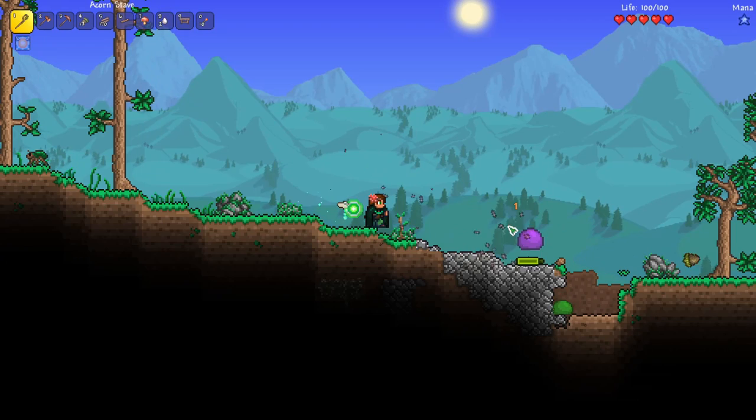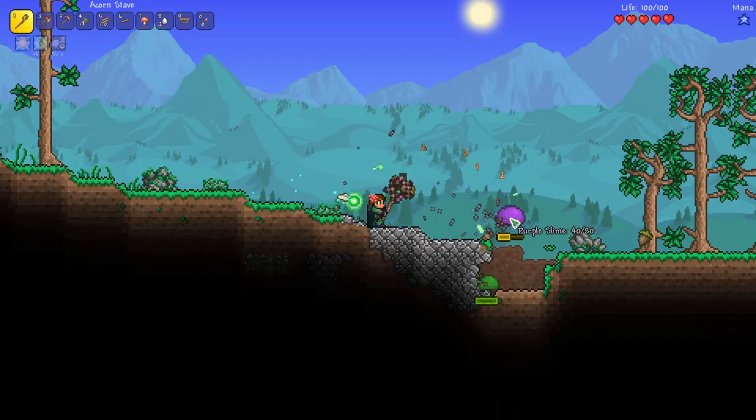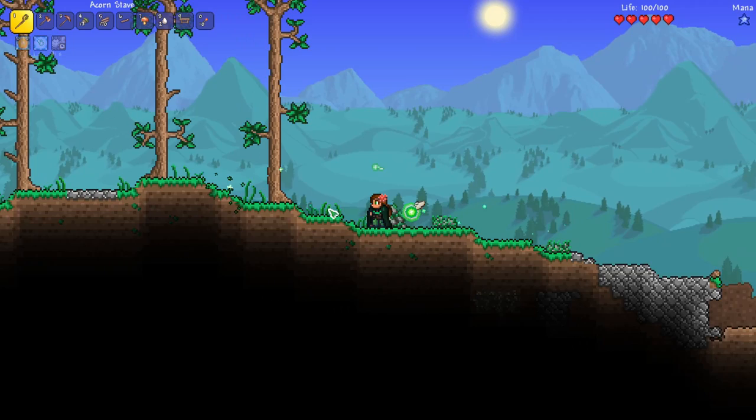These purple slimes are really quite strong. We've got some little plants growing — like little tiny trees. Let's use the right click — that definitely increases our damage, it's like having a summon. I've heard that the druid class can get pretty overpowered in the endgame. There are some weapons that probably need to be revamped, so I think we'll omit certain weapons from this playthrough just to keep our character from getting too strong.